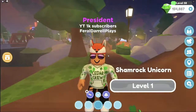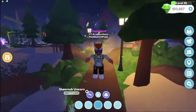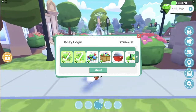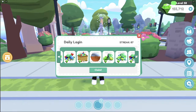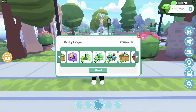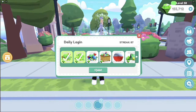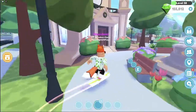Now let's talk about how you can get more wishes so you have a greater chance at unlocking this amazing pet. The first way is by login streak — every dozen days or so, we get at least one free wish as a daily login reward. Unfortunately, I don't have one today, but that's alright.